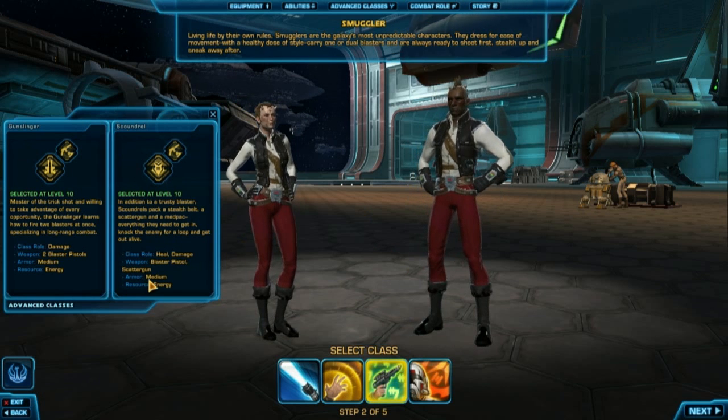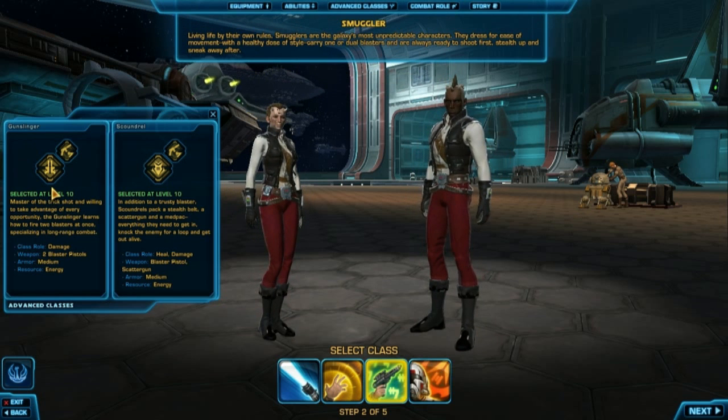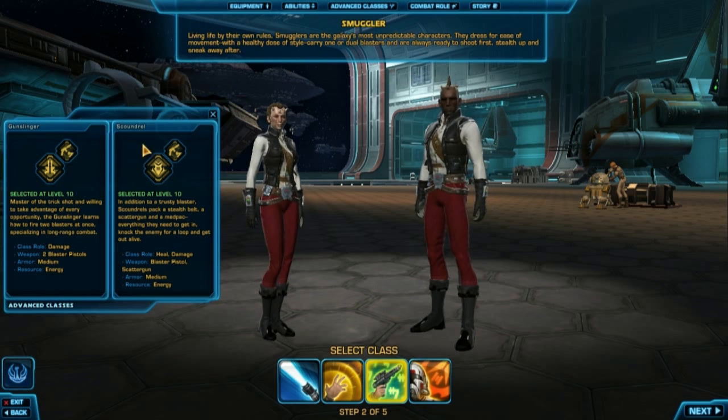Now your Smuggler has medium armor all around. You can get your Gunslinger, which is just straight-up dual-wielding pistols damage. And then you got your Scoundrel, which uses a blaster pistol, and in their offhand they have a scattergun, which is basically a shotgun, and you use that for some of your abilities. They can go healing or damage.